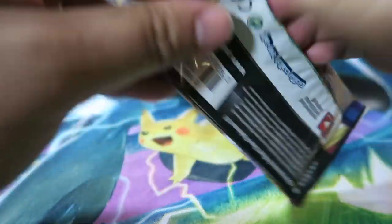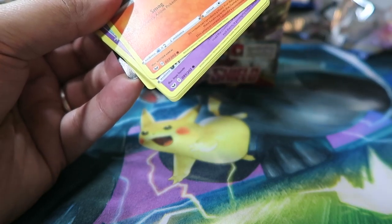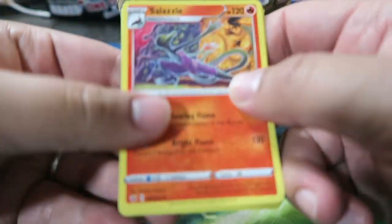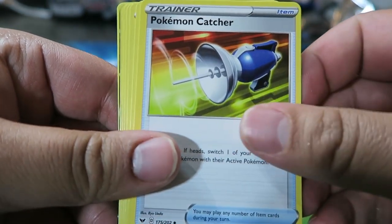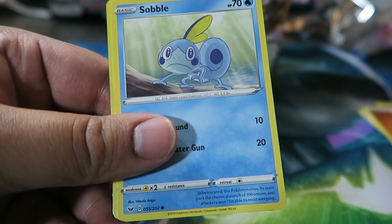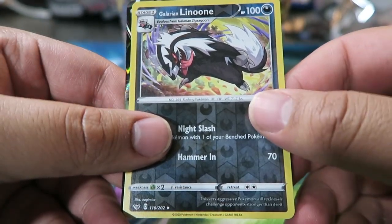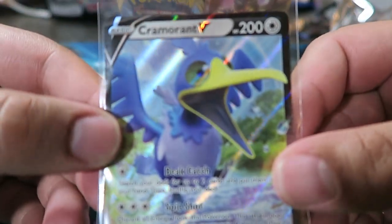Galarian Rapidash is cool — hopefully they get full art V versions. I don't think it has a VMAX, just a V. It's going to be Psychic of course, because they got rid of Fairy Energies. We have Salazzle — it's doing a lot better autofocusing — Bisharp, Pokémon Catcher, Salandit, Galarian Ponyta, Minccino, Sableye, Fighting Energy, Blipbug, Galarian Lanoon, and then Cramorant V. This guy's in both of my boxes so far.